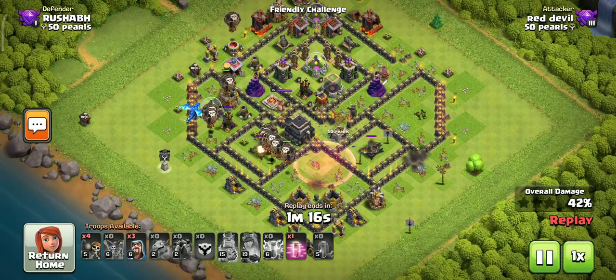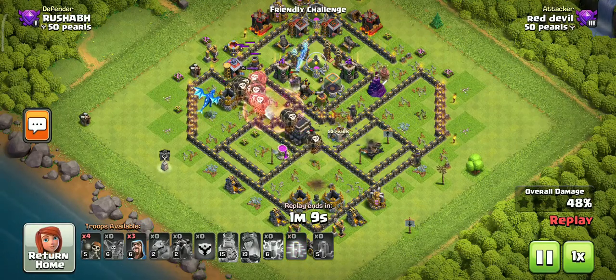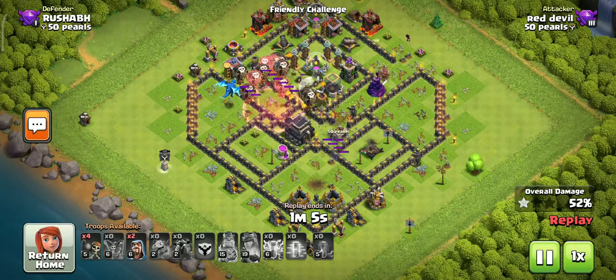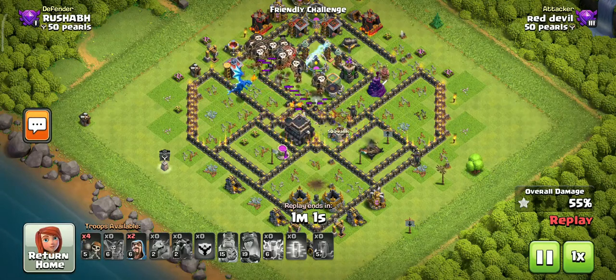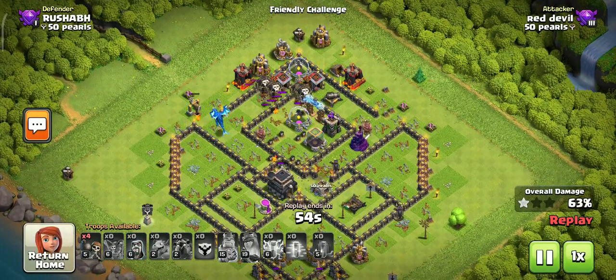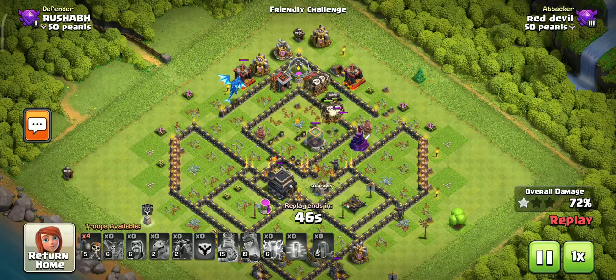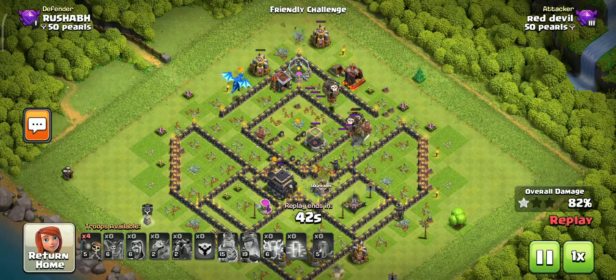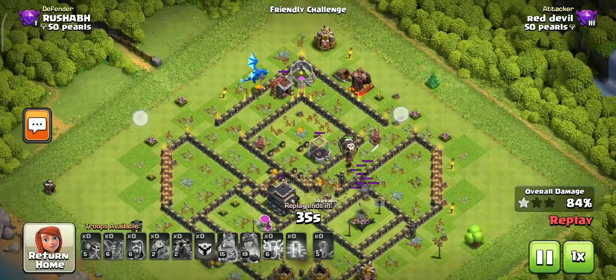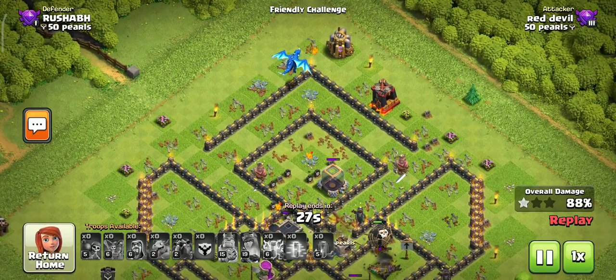The opponent's air-targeting mines do a lot of damage to our loons. We have two haste spells — use them properly. When you use the electro dragon, place it where you get good value. Do not waste the ED, because it does great cleanup and handles a lot of defenses. Make sure that if you have an ED, you use it well in the attack.